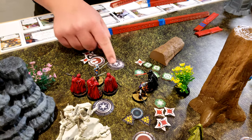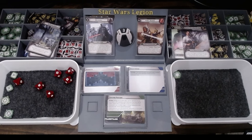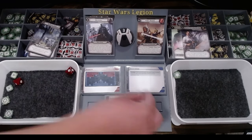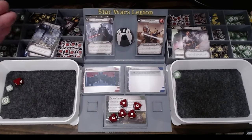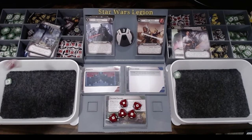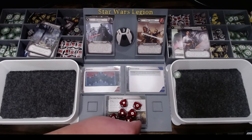Vader's going to go — he's going to attack Sabine. We'll surge that, so five, then we're going to re-roll this red. Don't blink again. So we'll spend the surge — I'll dodge one.